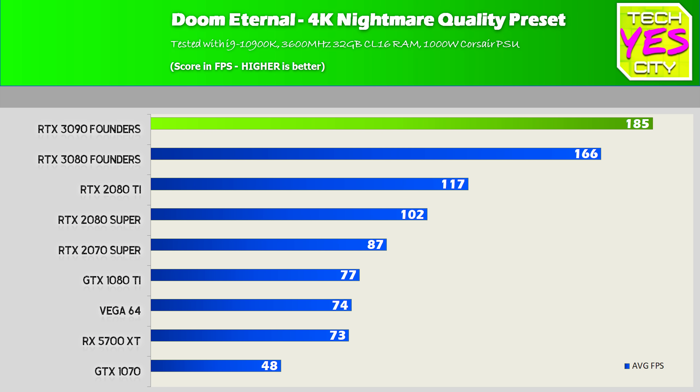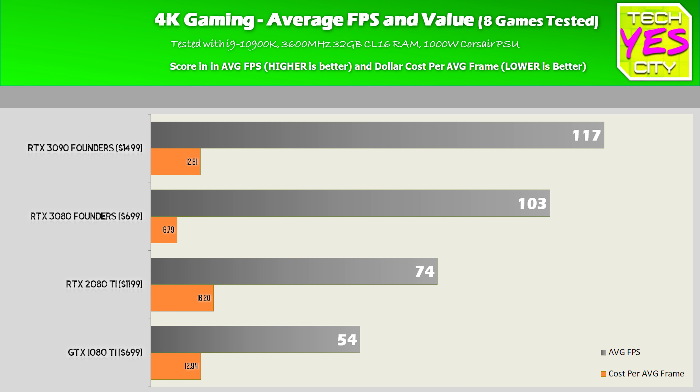Pulling up the average FPS across these eight games, the cost per frame analysis shows that yes, you're getting more absolute performance versus the 3080, but you are indeed paying for it.